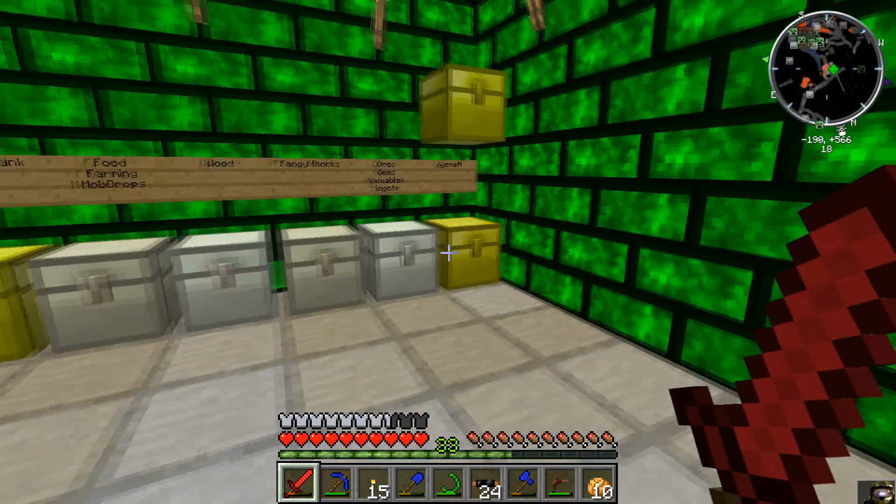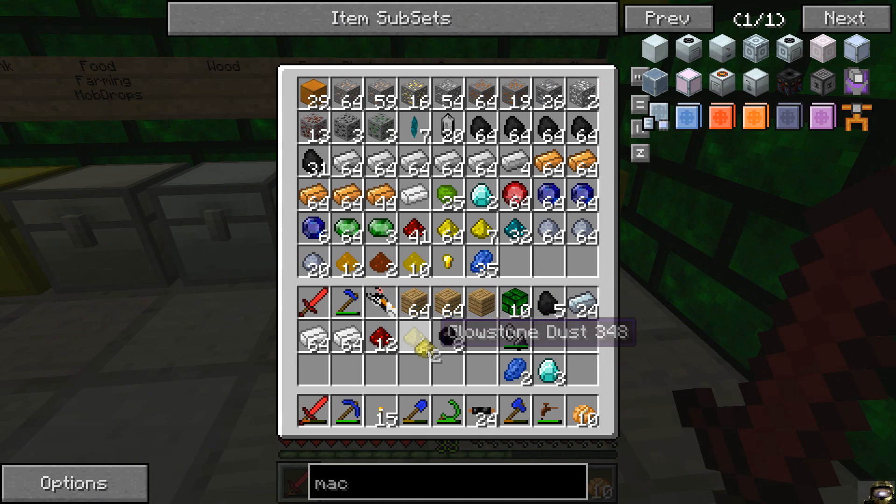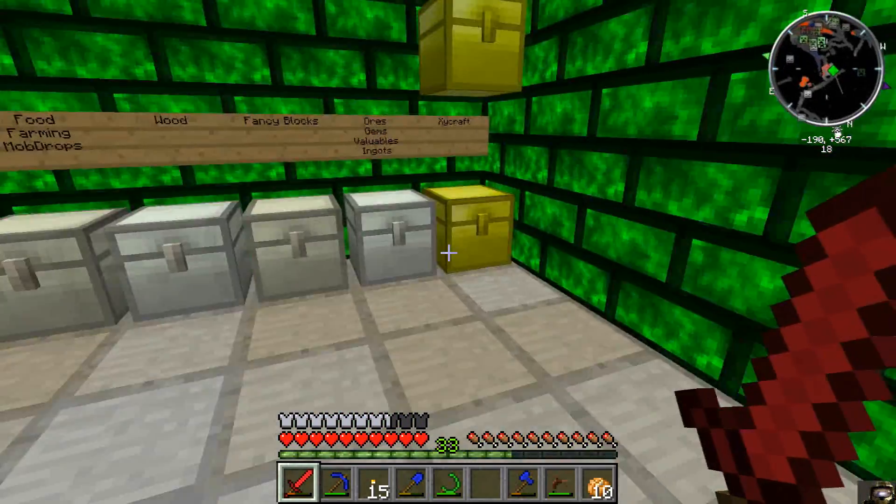Now let's make a macerator first. It's gonna take three diamonds, some lapis, and some tin.